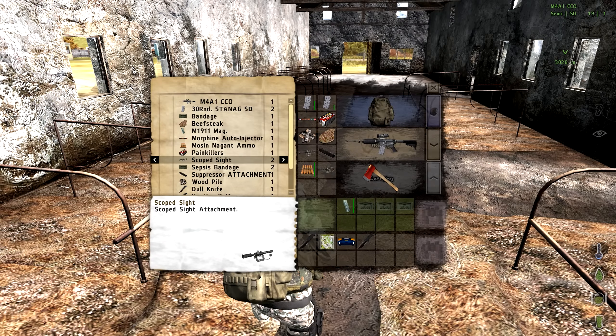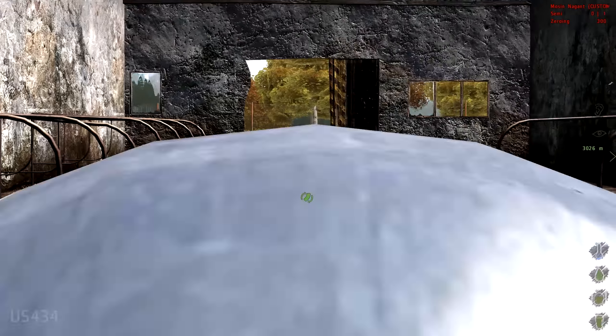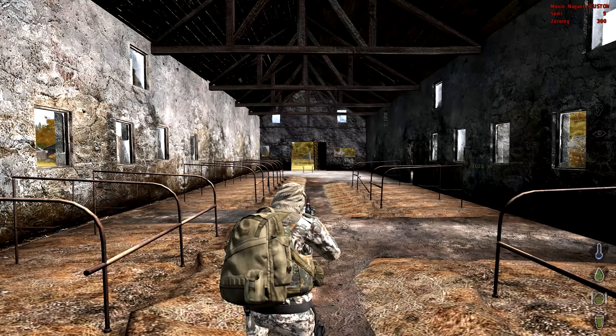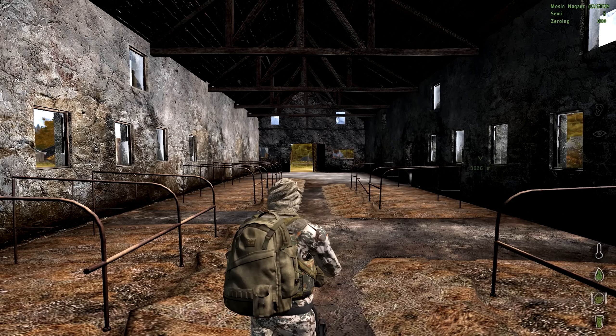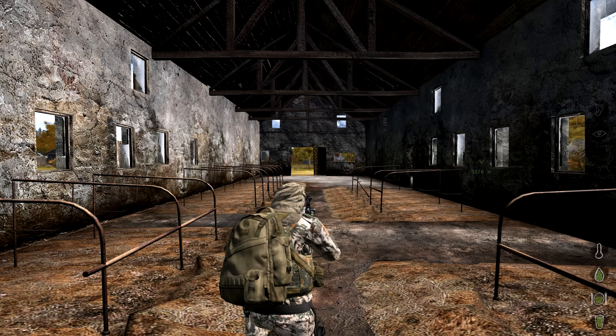However, in the new update they've also added an attachment system to the mod which allows you to add various parts to weapons. So far I've found suppressors for both the M9 and Makarov, as well as a red dot sight and suppressor for the M4A1. I also luckily managed to find a scope for the Mosin Nagant.